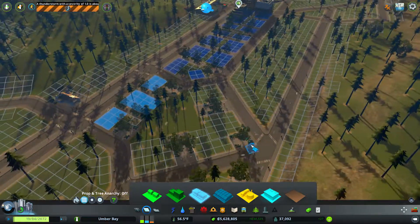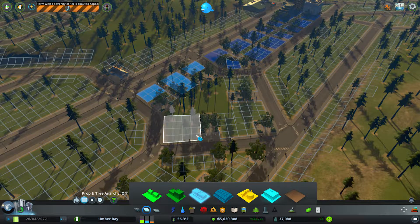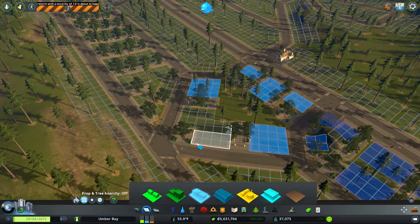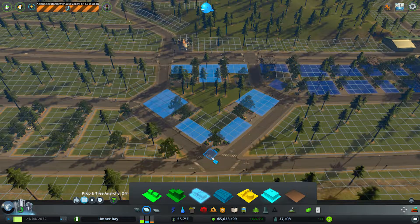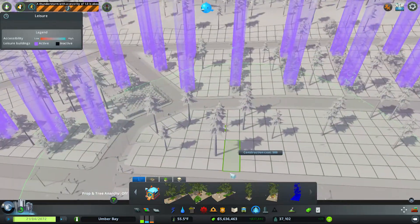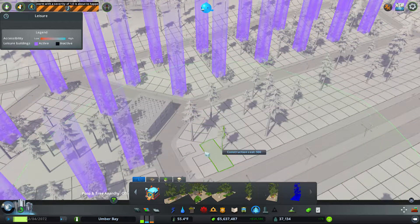Does that connect up? It does — okay, so now everything up here has power. We can actually start getting some of the commercial in here, just right down this way. This is the flattest area too, so that actually works out quite nicely.